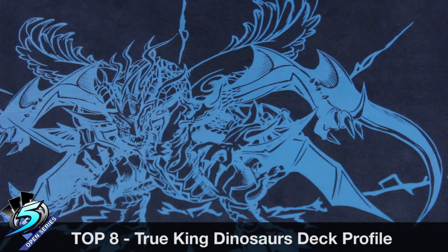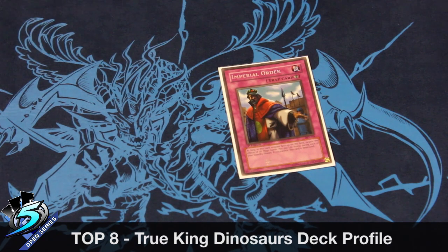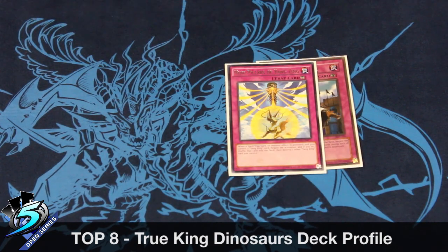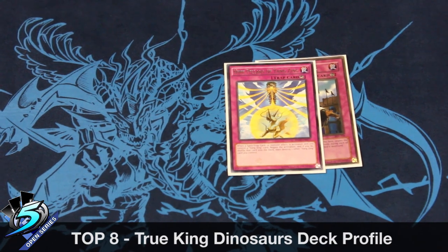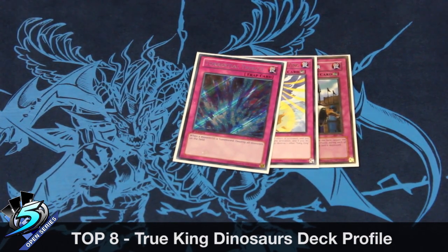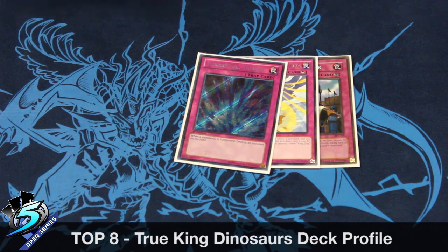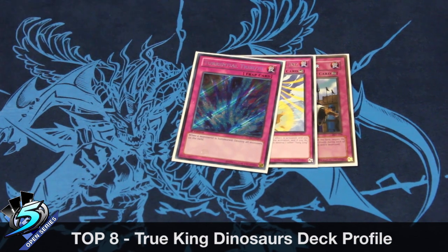For the trap line, I played only three traps. Imperial Order, which I think is a very good staple — it's such a blowout card, better than Vanity's Emptiness, and it just wins you a lot of games, especially if you have a really full board. Then Nine Pillars, which is needed for the Suwani and Denglong play, but it's an easy side-out as well, which is why I play it. And lastly, Torrential Tribute, which is also very good. If you brick, you can just set a baby, set the TT, and it's an immediate comeback. Very good late game.